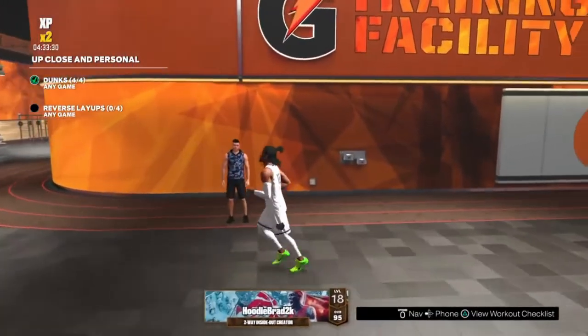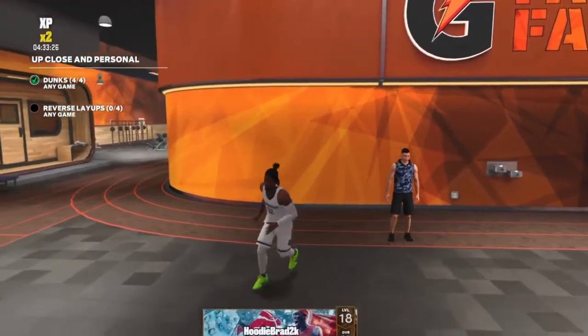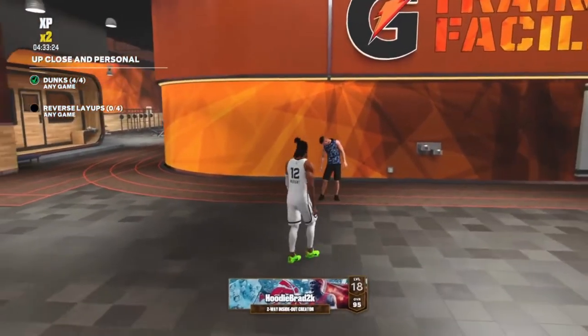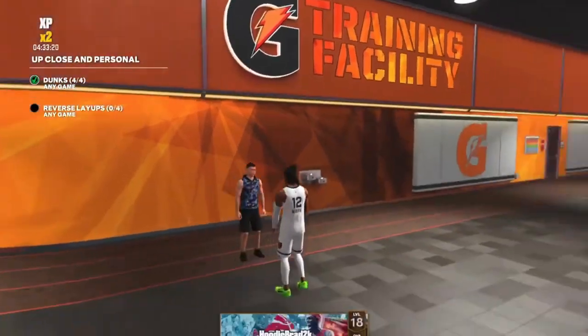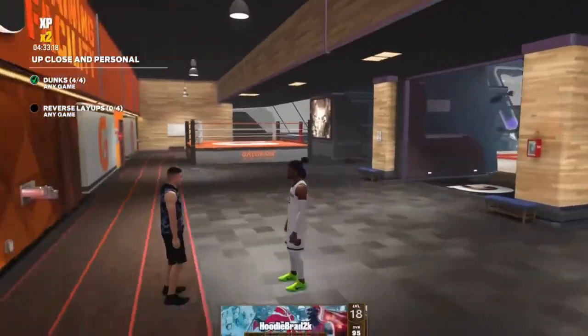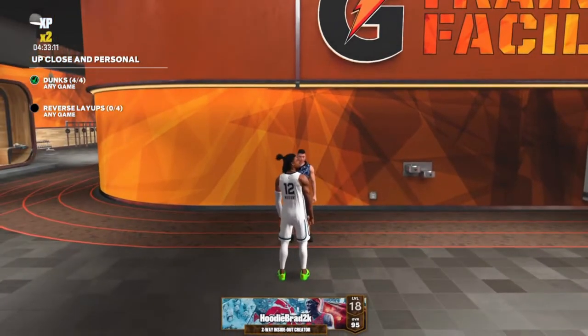Welcome to a new YouTube video. Today I'll be teaching you how to get the Gym Rat badge. So first and foremost, this guy right here is the main guy you're going to be talking to. As you can see, we're in the Gatorade training facility. All you have to do to get Gym Rat is to do this man's missions or quests.